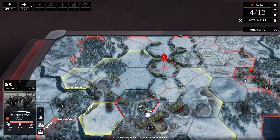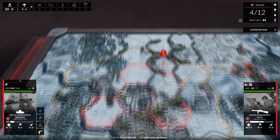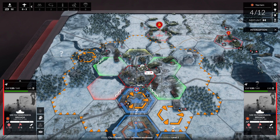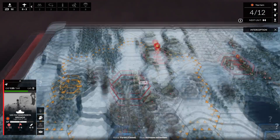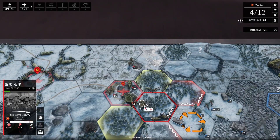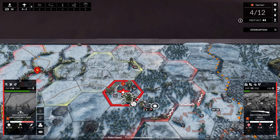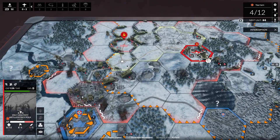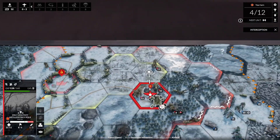This is the Battle of Stalingrad. We're still in the early phases, and effectively this is Operation Uranus. The Soviet campaign starts with the battle and counterattack near Moscow. The second battle in the campaign is the counterattack at Stalingrad. The Germans are deep into the city of Stalingrad, their flank is exposed, and we are able to try and counterattack and perhaps destroy their forces in the city.